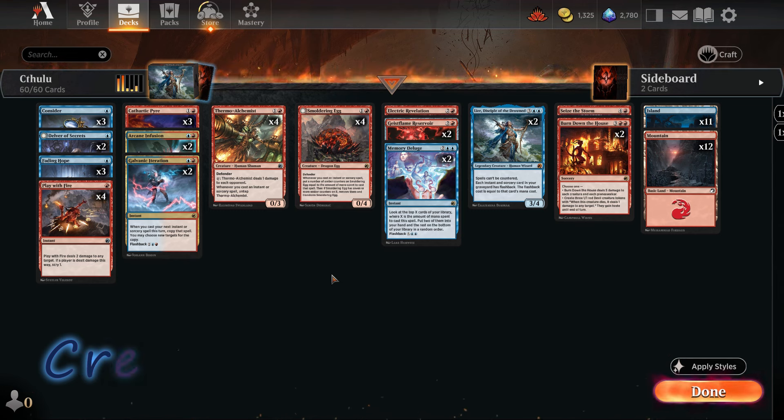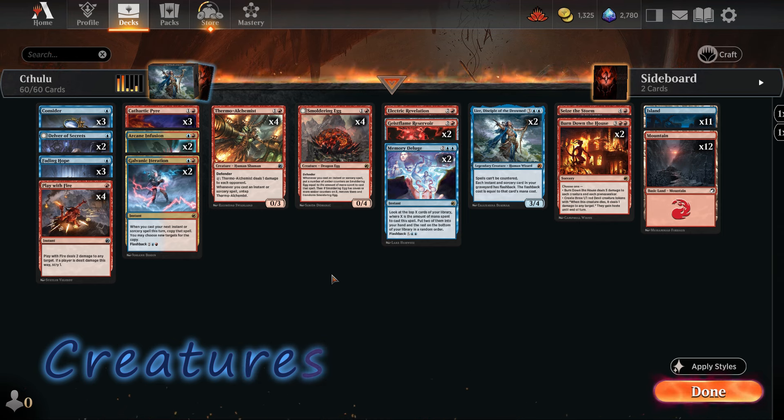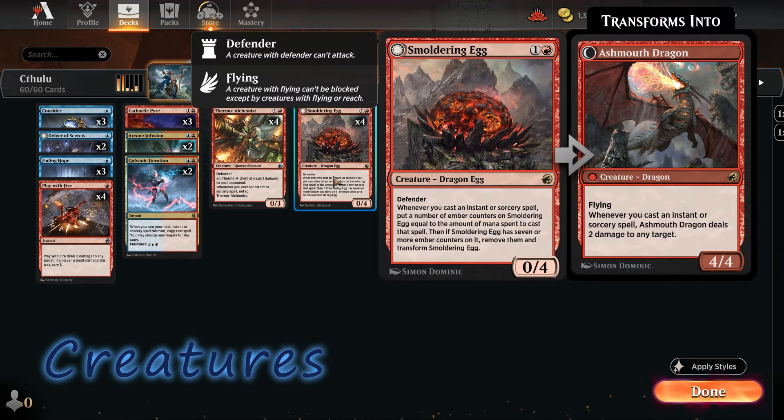Let's go over the creatures. We have four different creatures in the deck. The most important — and one of my favorites — is the Smoldering Egg. When we cast an instant or sorcery spell, we put an ember counter on the egg. Each ember counter equals the mana we spent for that spell. When it reaches seven counters, it transforms into a mighty dragon, and whenever we cast an instant or sorcery spell, it deals two damage to any target.